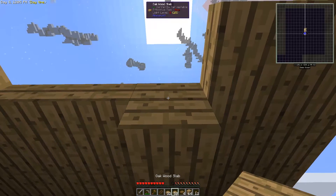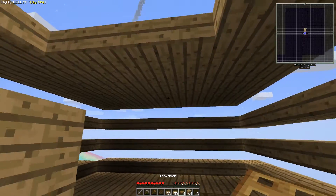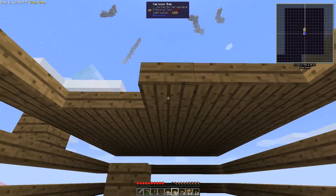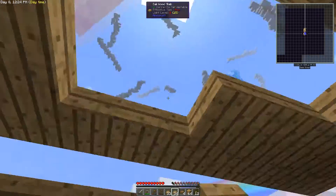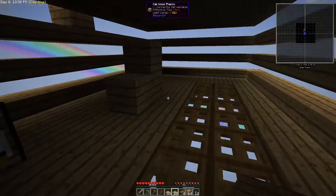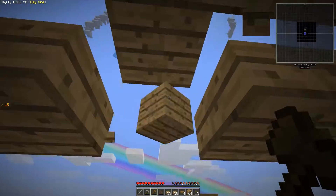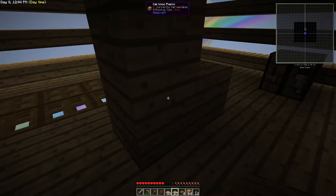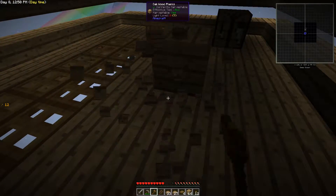Why does the slab break so quickly compared to a trapdoor? It's less wood — or actually maybe more wood. It's twice as much wood, so that makes sense, it would take twice as long. All that fine detail work! Okay, that is pitch black in there. This OCD is going to drive me nuts — let's get rid of this torch. Shouldn't need any lights on top.